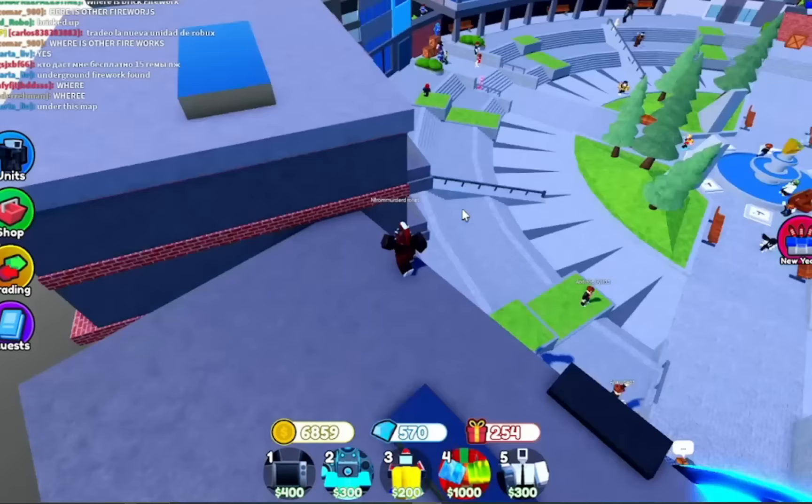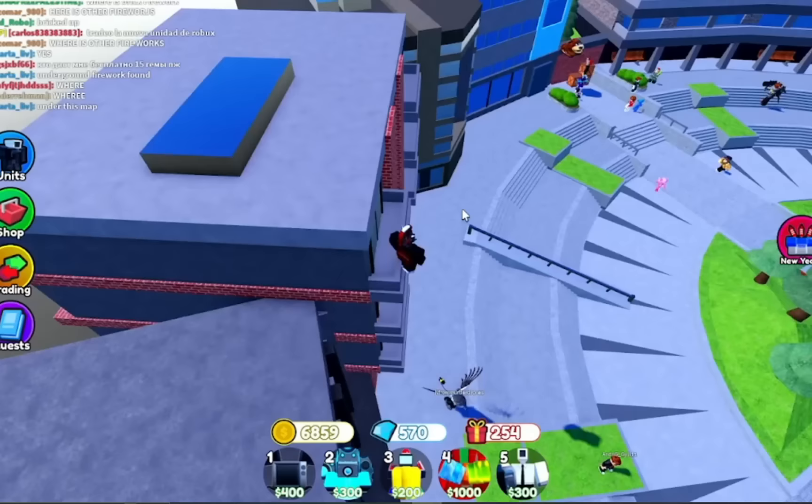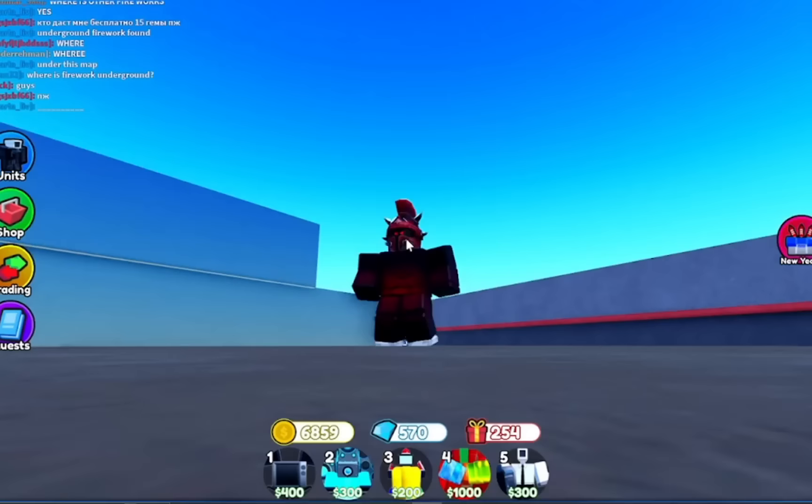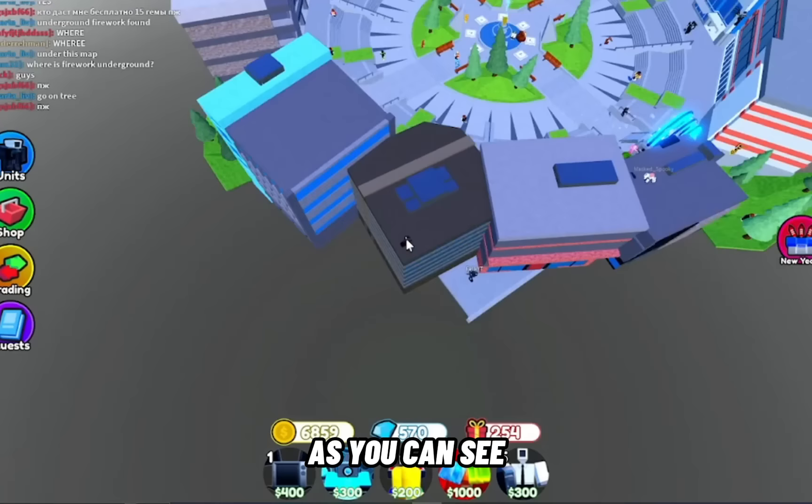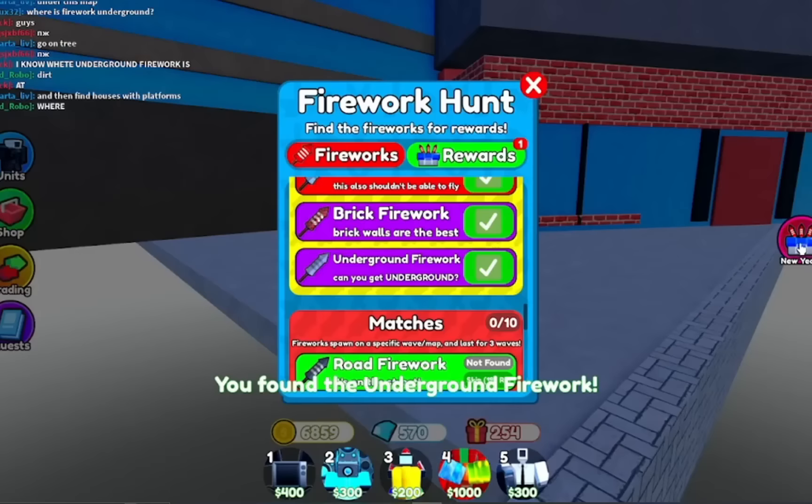Here's the brick firework as well. Now for the hardest one — the underground firework. You just have to do a little parkour; there are different routes but you can do the one I'm doing. You're going to want to drop down here, and there we go — that's our 20th.